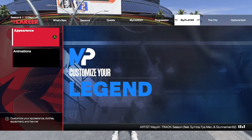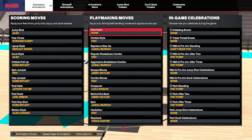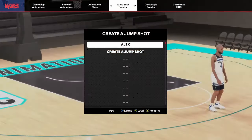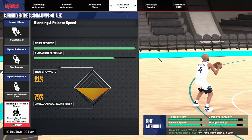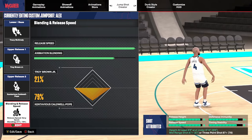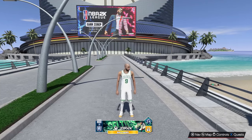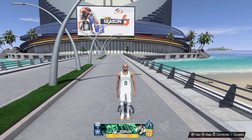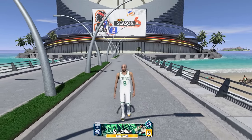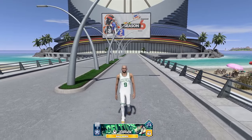A bunch of you always ask for the animations, so real quick: these are the animations I'm running on this build with the 70 ball handle and 75 speed with ball — you can get all these dribble animations. The jump shot is my go-to: Tracy McGrady base with a Troy Brown Jr. and KCP uppers. All I ask is you guys drop a like, subscribe if you're new, and let me know if you want to see more gameplay on my other builds as we head into the NBA season and playoffs.